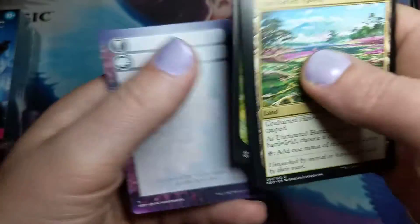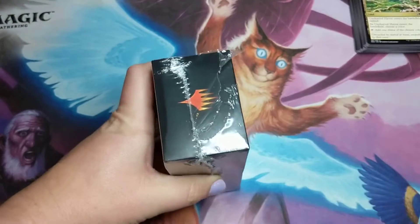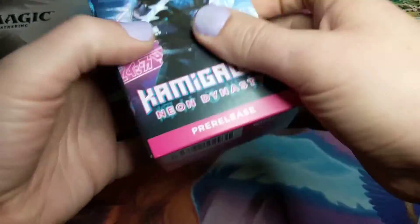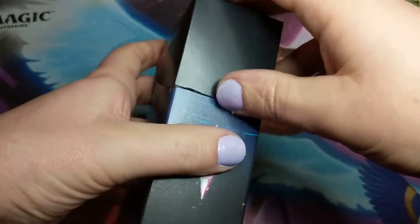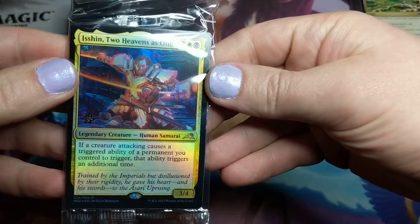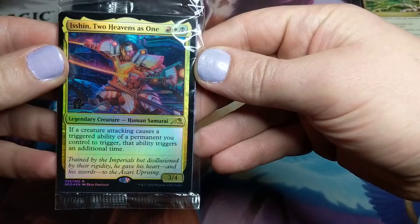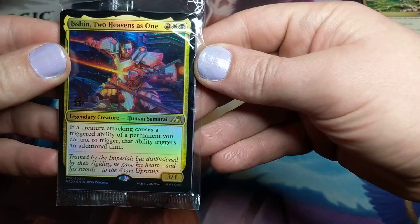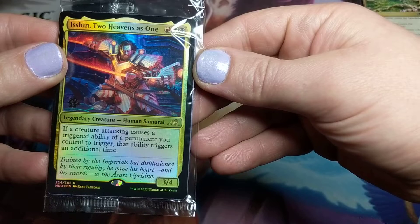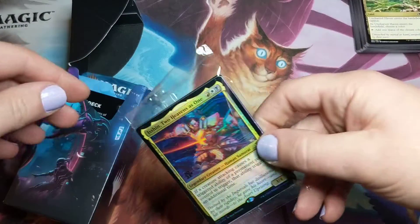It's a cool looking island. I'm digging it, I like those lands. So, one kit down. I think it's going to be fun to build a deck out of and fun to play Sealed and Draft. But I didn't see much that I'm going to use in other decks. Isshin, Two Heavens as One — whenever a creature attacking causes a triggered ability of a permanent you control to trigger, that ability triggers an additional time. Commander, I guess — looks like he'd be a good commander. Mardu colors, cool.